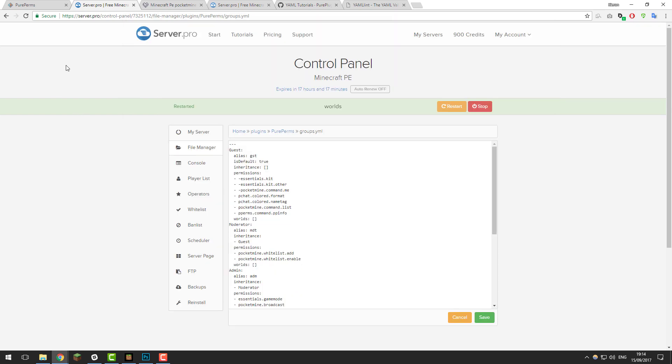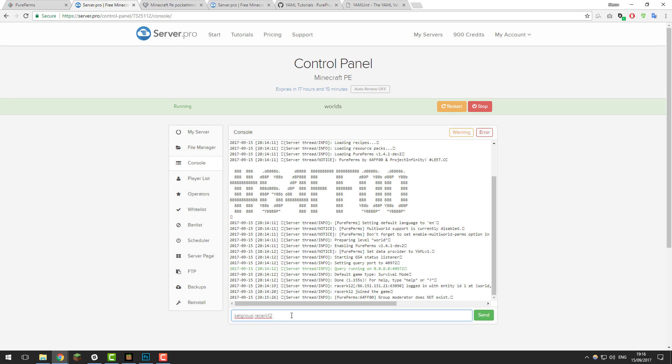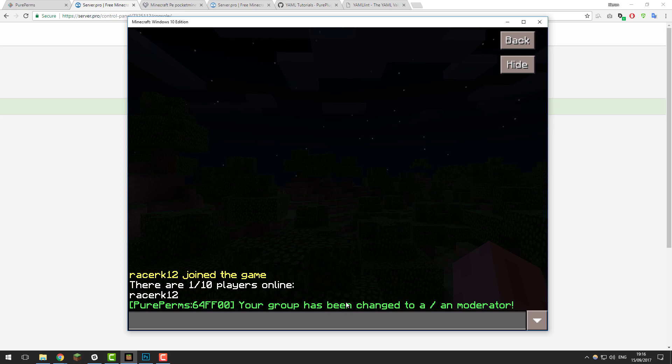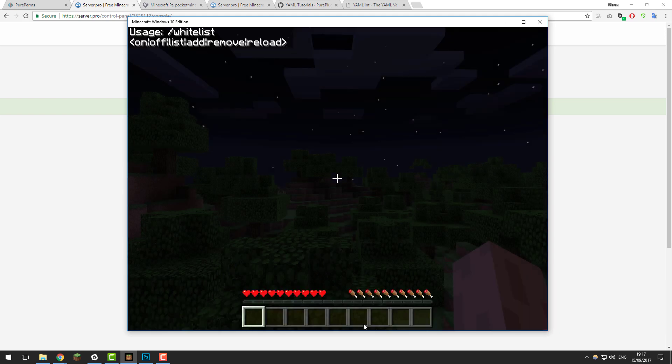Now go to the console in the control panel — we'll need to make myself a group. Type set group, then the player name — my player name is RacerK12 — and then the group you want to add them to, so I want to add myself to the moderator group. Note that the moderator group had a capital M, so you need to include capitals if the group name has them. Click enter and it should add that player to the group successfully. Now back in game, you can see my group has been changed to moderator. If I try to enable the whitelist by typing slash whitelist on, you can see it turned on without any permission problems at all.